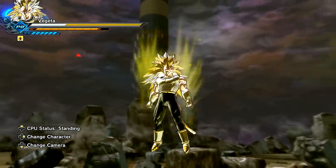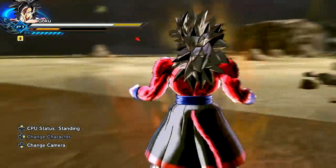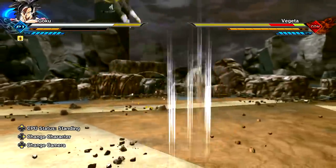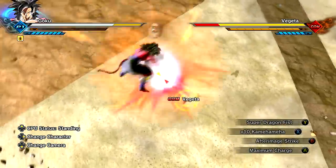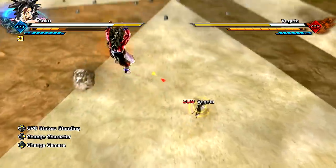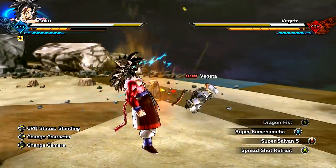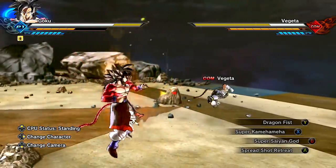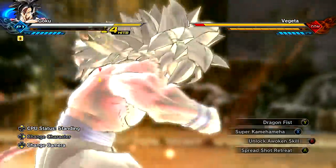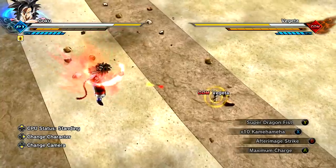Let's go ahead and try out the GT Super Saiyan 4 now. This actually has Super Saiyan God with it, which I wasn't aware of. It's going to go Super Saiyan 4 — oh my goodness, that is beautiful. Apparently you can go from 4 to God, which is kind of cool. We have Super Dragon Fist and the x10 Kamehameha Wave. We also have Dragon Fist and the Super Kamehameha. It looks like it has Super Saiyan 5 as well, which I was not aware of. I thought it was just going to be 4 and that was it — that's pretty crazy.